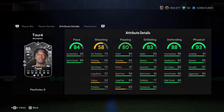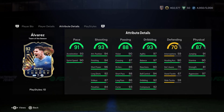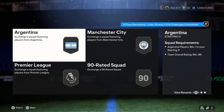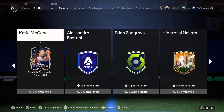We've got Julian Alvarez Team of the Season — four-star weak foot, five-star skill moves, can play right wing or striker. That looks like an absolutely beautiful card. The only downside is the PlayStyle pluses aren't the best. You've got an 86-rated squad, 88-rated scored, 89-rated scored, and a 90-rated squad required.